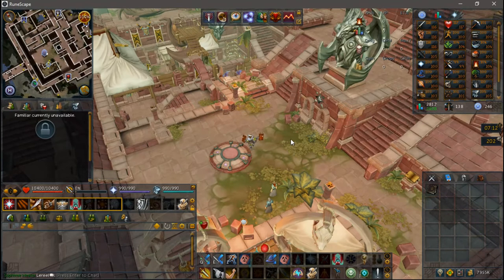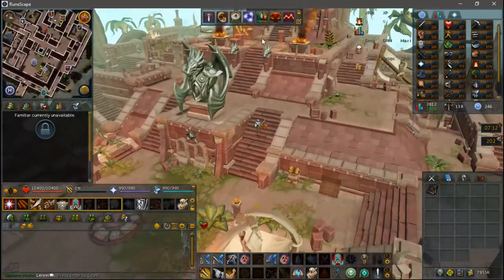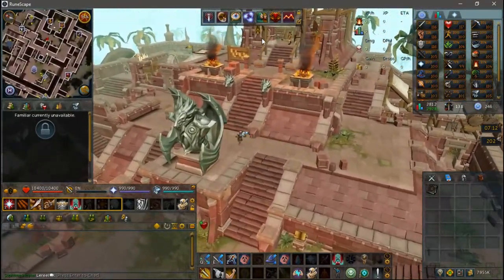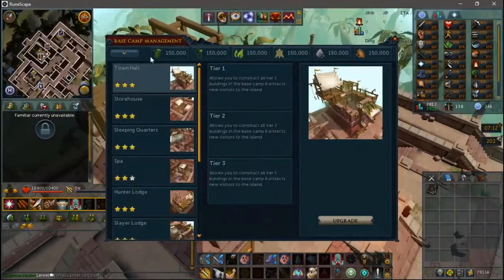The different buildings you can make are the Town Hall, the Storehouse, Sleeping Quarters, a Spa, Hunter Lodge, a Slayer Lodge, a Player Lodge, Bank, a Remote Totem Charging Point, and the Anachronia Lodestone.